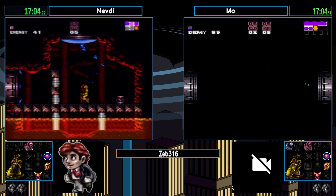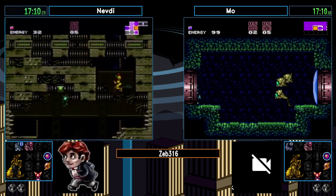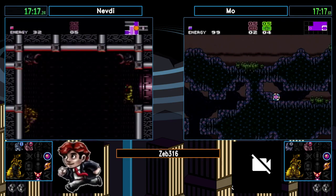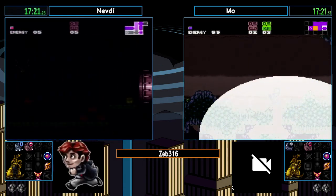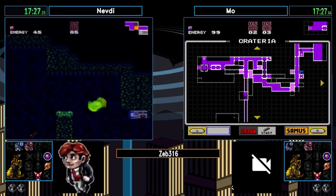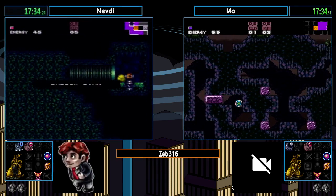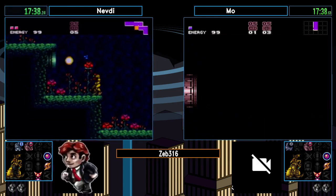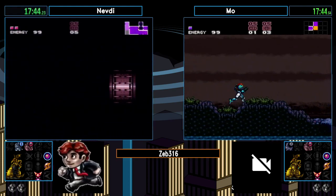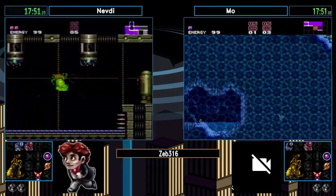It's power bombs for Mo — and with power bombs now there's a lot more that opens up. This passageway opens up and there's a power bomb drop. Nebdi will be checking what that major is — and it's ice. Ice is a beam so it's a filler item, but it can also be used for logic. We'll see if that's required. Ice is one of the better items outside of the suits and charge — being able to Z-skip in this mode is really important. Mo just forgot about that item which is pretty unfortunate.